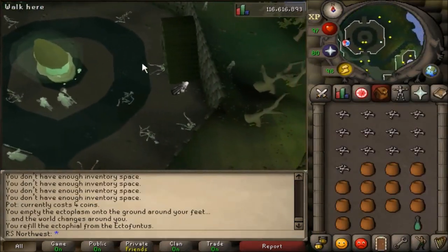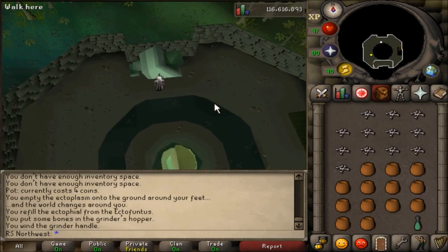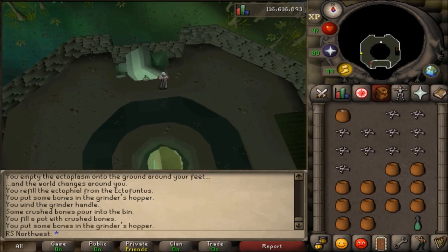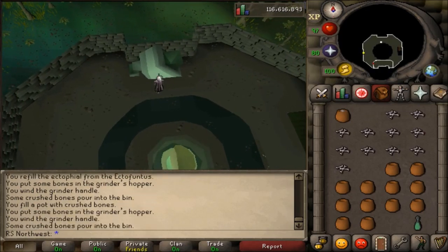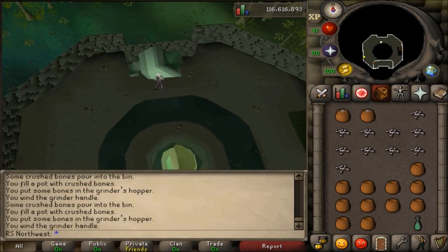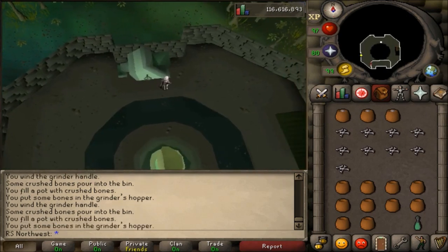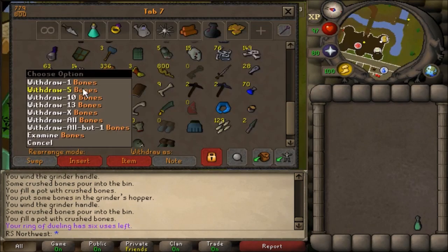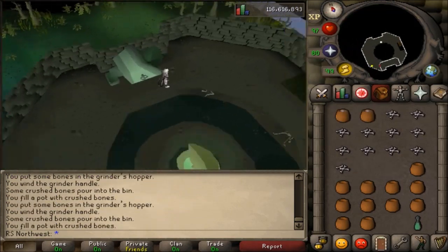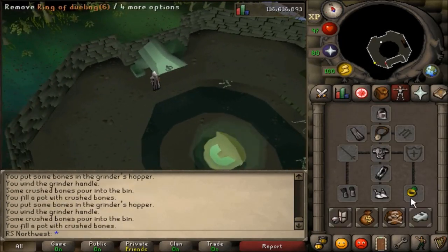Alongside buckets of slime you also need to obtain pots of bone meal to get your Ecto tokens from the Ectofuntus. Just like in the Ghosts Ahoy quest, you make bone meal by having bones of any kind and pots in your inventory and then taking them to the bone grinder above the Ectofuntus. Just right-click on the bone and use it on the loader and it'll automatically crush all your bones. Then take them to the bank and repeat as needed. What I like to do is withdraw 13 bones and 13 pots, teleport to the Ectofuntus using the Ectofile, grind the bones, then use a Ring of Dueling to teleport back to Castle Wars.